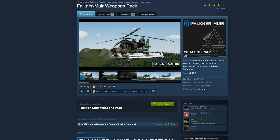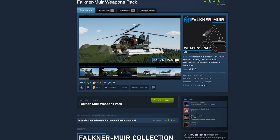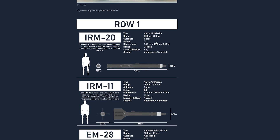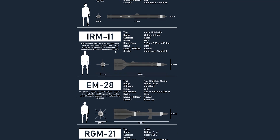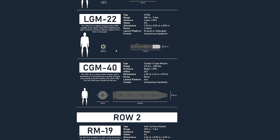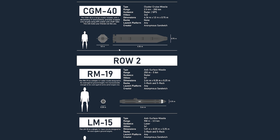Remember yesterday when we looked at the Faulkner Muir Weapons Bank? I kind of didn't scroll all the way down. And if you do, you'll see that there are the different weapons descriptions. Look at that. They're very nicely done. There's a lot of work that goes into this page for the description, and I kind of somehow missed it.